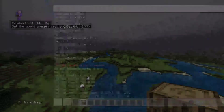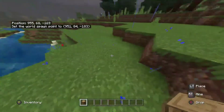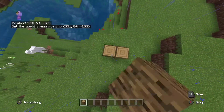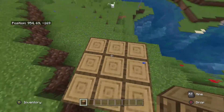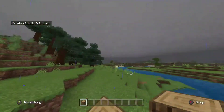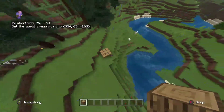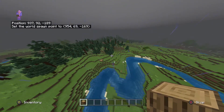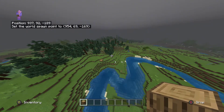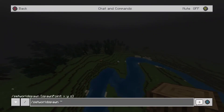Most of the time when you're going to use set world spawn point, you'll actually be standing where you want the spawn point to be. So if you want the spawn point right here, you just stand on top of it and then set the spawn point. That's literally it.